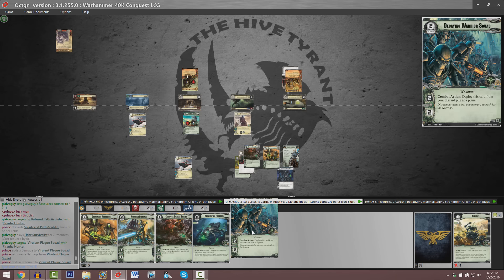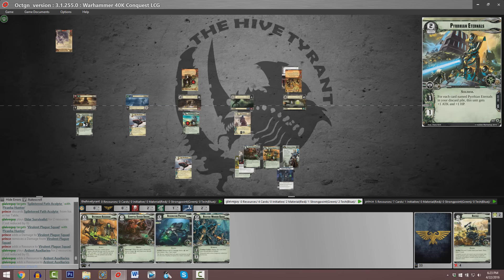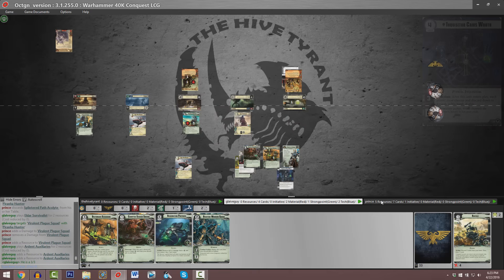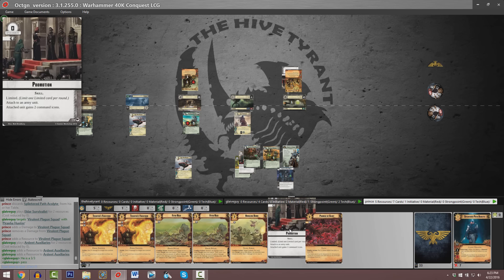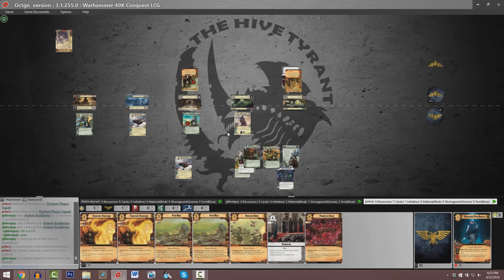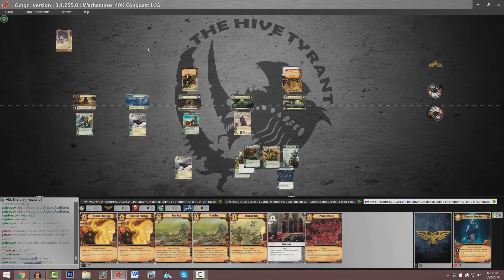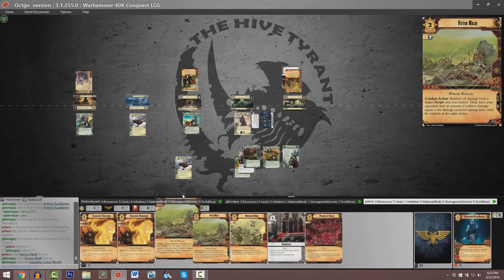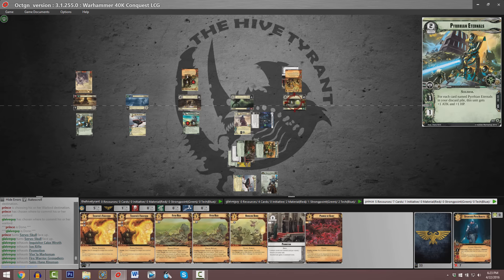We've got a Decaying Warrior Squad in Onrakir's hand. For the cost of two it's a 2-2, no command icons. But who cares if it's destroyed? For the cost of two as a combat action you can deploy it straight from your discard pile. We've got a copy of Pyrian Eternals currently a 3-3 over here at Taurus. Parker's got a copy of Promise of Glory and a copy of Promotion without anything too fantastic to place it on. He could have used Promotion on the Virulent Plague Squad to potentially win a couple of resources at that planet.